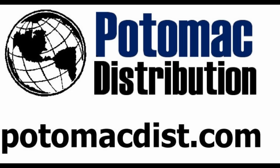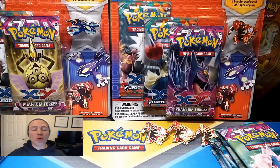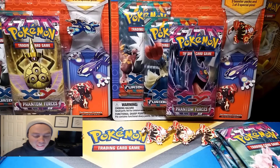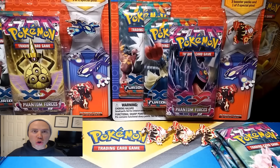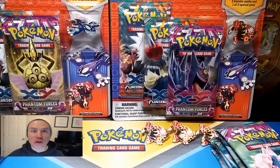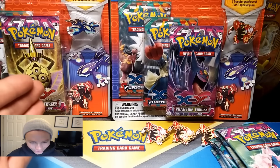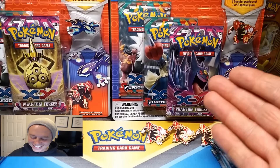Cards in this video were purchased from Potomac Distribution. Check them out online at PotomacDisk.com. What's happening guys? Pokemon Unwrapped here, and welcome back to another blister pack duel — blister pack battle — blister pack goodness. This is a Kyogre versus Groudon, AKA Kyogre versus Groudonskis.